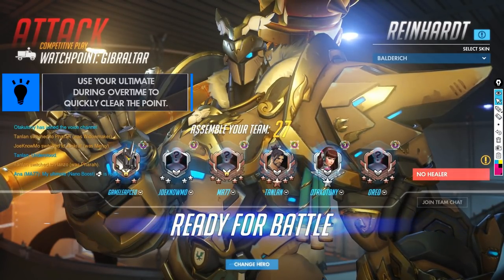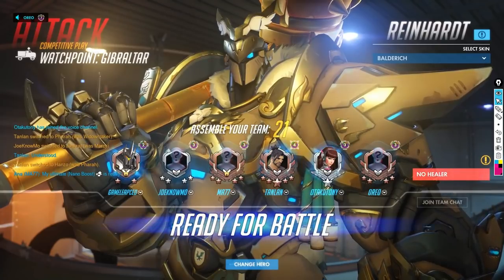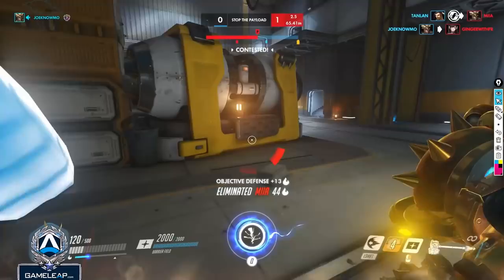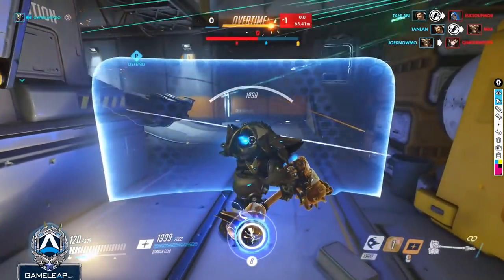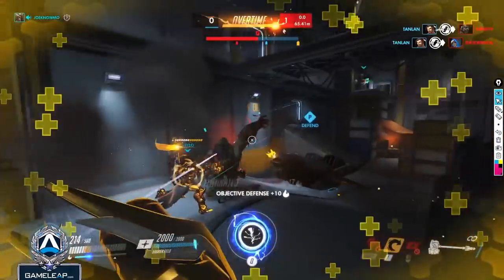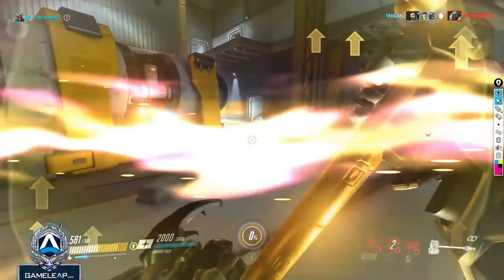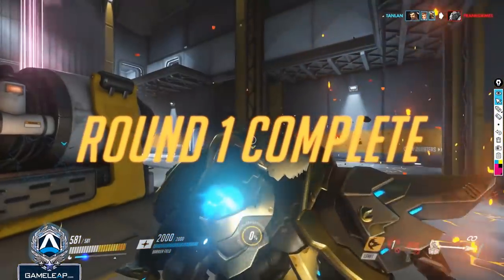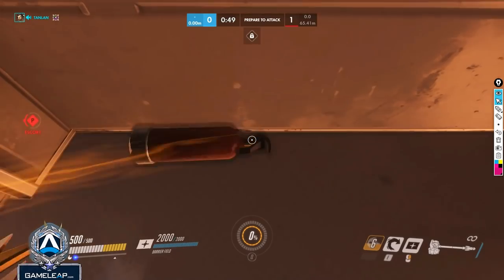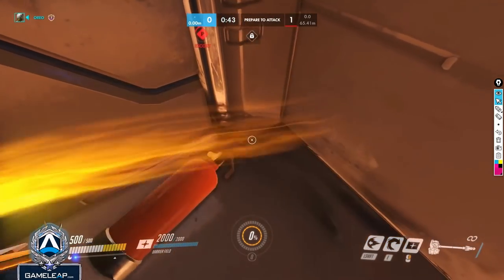If you don't use your ultimate it's a complete waste — it only makes the fight harder. The Winston could have used Primal Rage and jumped all around if your teammates hadn't been able to kill him. You were lucky the Primal Rage was stopped inside a Junkrat trap. If that hadn't happened, the enemy team could have swapped to wrecking ball or Lucio, regrouped quickly, and made the fight much more difficult. So don't be afraid to use your ult in overtime — it can make a huge difference.